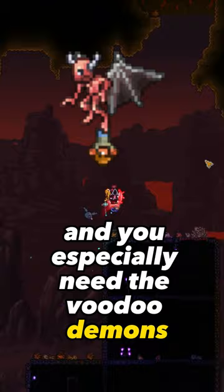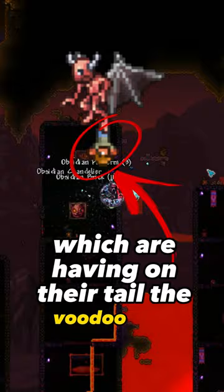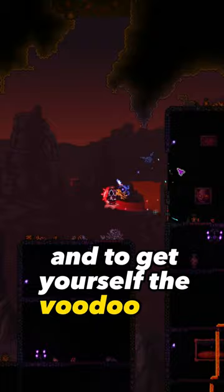When the voodoo demons arrive and you get yourself the voodoo doll, you should throw it into the lava and just kill the Wall of Flesh when he comes.